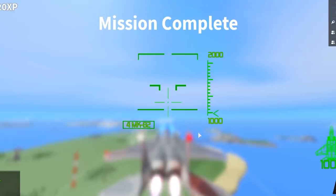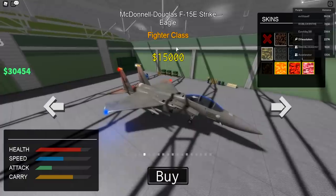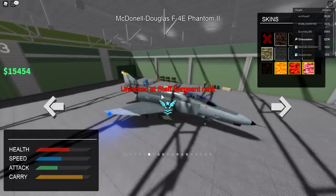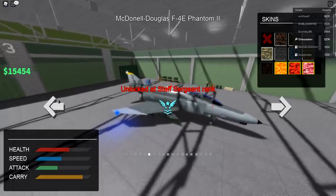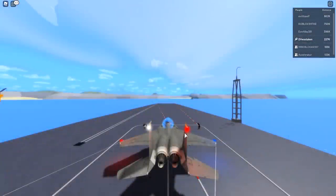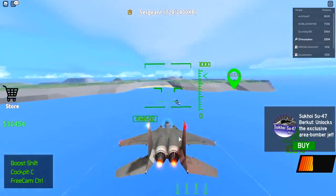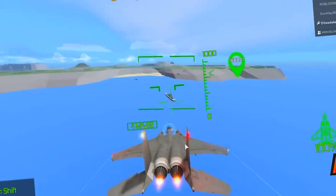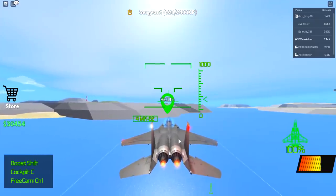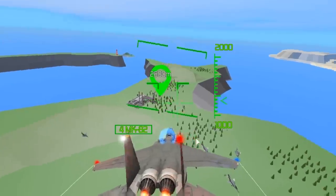Back to the hangar — we unlocked a new plane for 15,000, the Phantom. The next one requires Staff Sergeant rank. Let's try the Phantom on the village mission. I wonder if you can free roam on the way over — but it seems you only get XP credit for killing things when they're your mission targets. This one's pretty fast.